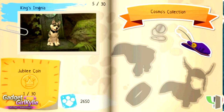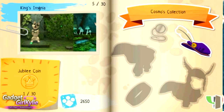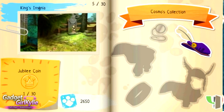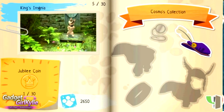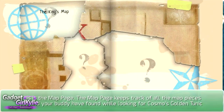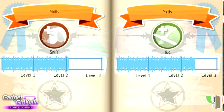It also shows how many jubilee coins we've found — we've only found one. It shows how many king's insignia we've photographed — five so far. We've still got four pieces of Cosmo's collection to collect. Turn the page and you can see we've still got two missing pieces of the king's map, actually there's a third one in the top left corner beneath the globe.